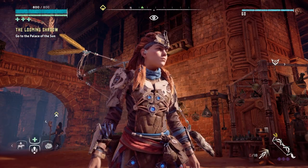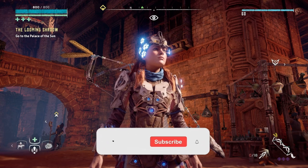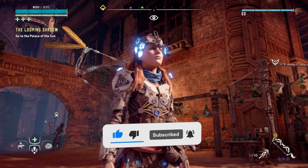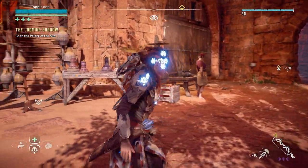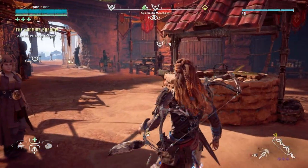Hello, my friends, welcome to part 93 of my Horizon Zero Dawn full blind playthrough on the PlayStation 5. We are playing on ultra difficulty and we are actually here. I'm sad. I feel mixed emotions, but it looks like this is it. This is the end of the game. So we're now going to do the Looming Shadow.